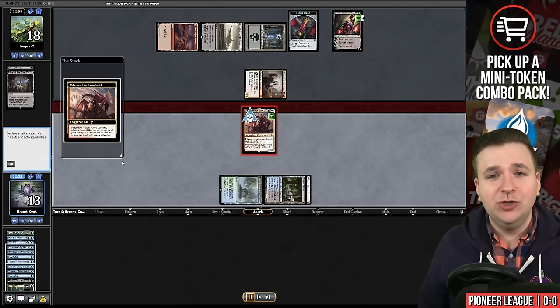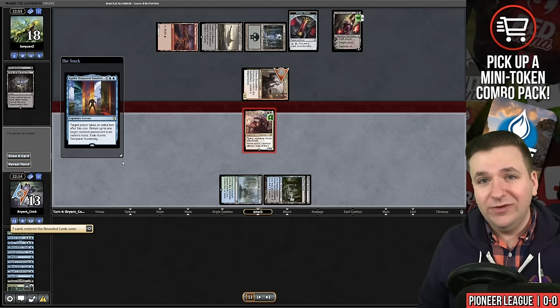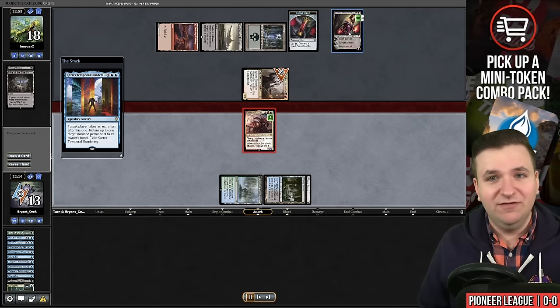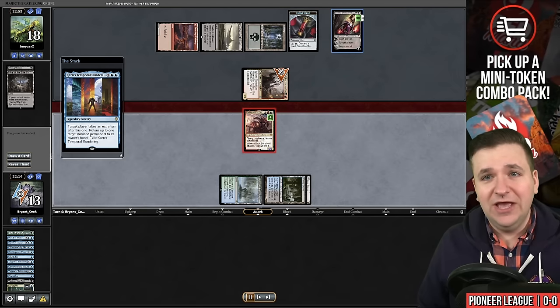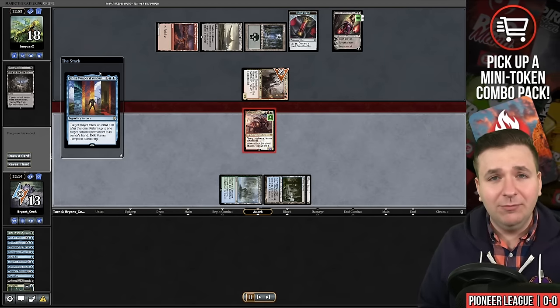We have an actually pretty tough decision — do you attack your opponent and say I will find a time walk? Well, we did. And then our opponent just concedes, but the Liliana was actually a pretty tough decision for me. I decided to attack it and play it safe, but our opponent conceded anyway. Now we're off to game number two.